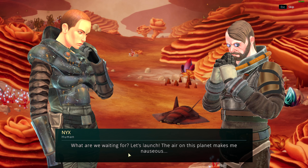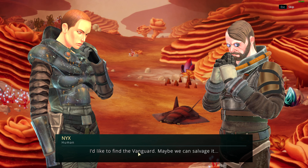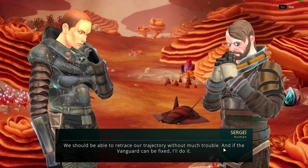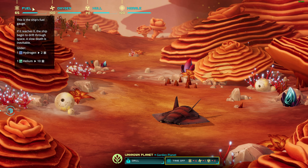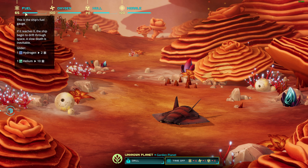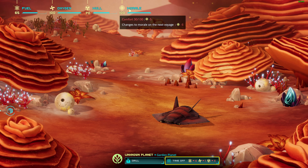'What are we waiting for — let's launch! The air of this planet makes me nauseous. I'd like to find the Vanguard — maybe we can salvage it.' We should be able to retrace our trajectory. Hopefully that's the last tutorial. These are our ship stats: if fuel gets low you die, no oxygen you die, zero hull means the ship is broken, low morale is also bad. Keep all meters up or you die.